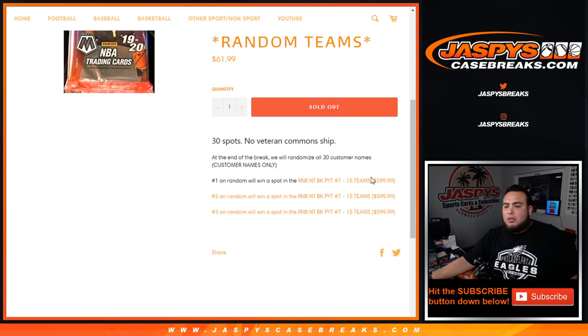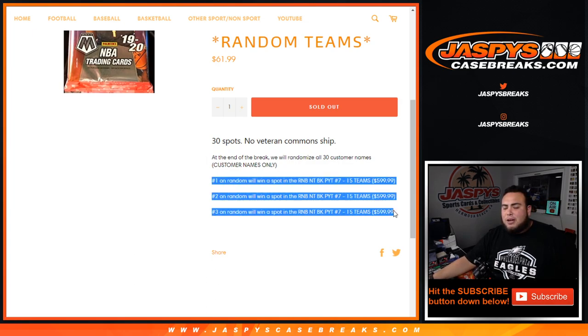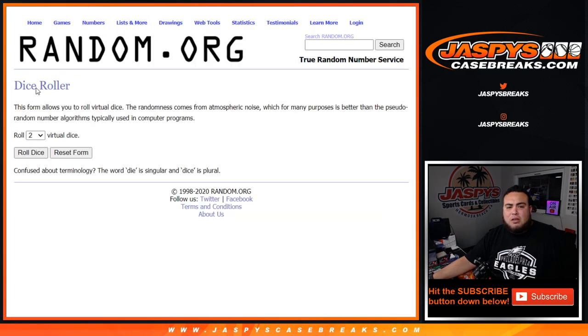Which is a $600 spot break. The way this works: we randomize customer names and teams, open up the one pack cello, distribute the hits. Then at the end of the break, we'll randomize the customer names again in a separate dice roller randomizer. Top 3 on the random get a free spot in that 15 team random number block, which is a $600 value for each spot. So let's do the break first.